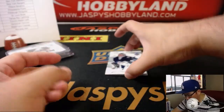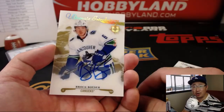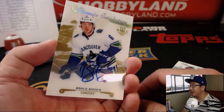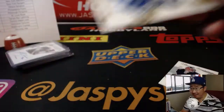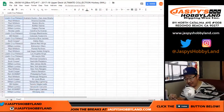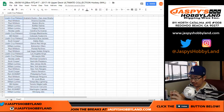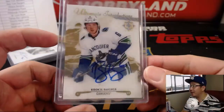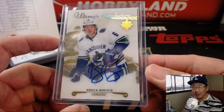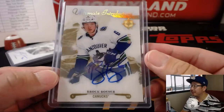And then behind Eric Khomri is Brock Bozer. Nice — Ultimate Introductions Autograph, Brock Bozer, 60 out of 99. That goes to William L. and the Vancouver Canucks. Got so excited — there he is. Big hit right there.